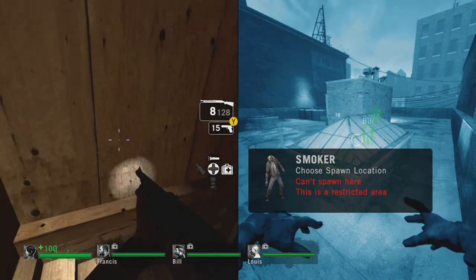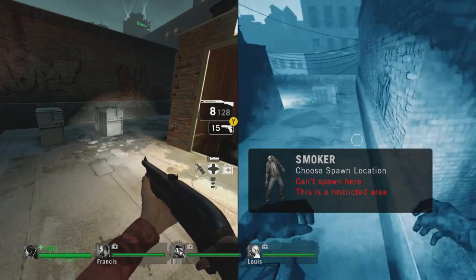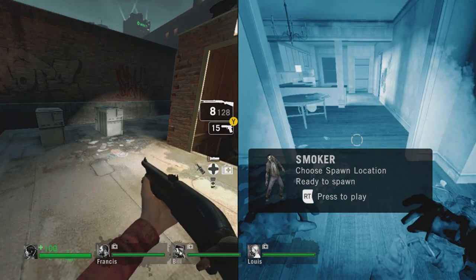Then you're going to want to move your infected controller downstairs and spawn right about here.